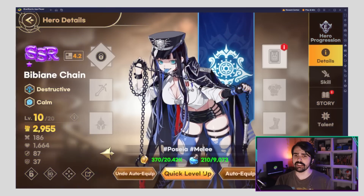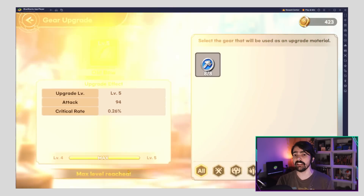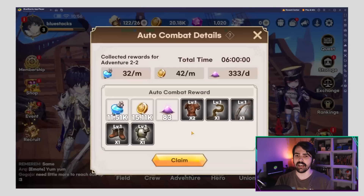And finally there's gold. This allows you to enhance your heroes faster and upgrade their equipment in an easier way. Gold can be acquired via different missions, events, and idle farming.